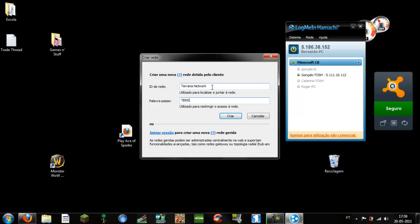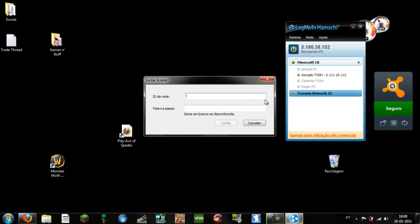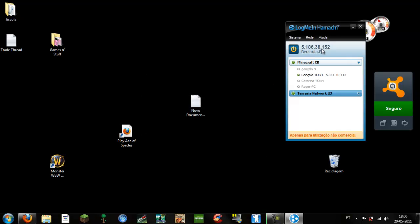Set a password — let's put 'Terraria' or something. If that network already exists, just use a different name like 'network 23'. Then you have your network. Everyone that wants to join you will need to join an existing network and put in all the details that you set.